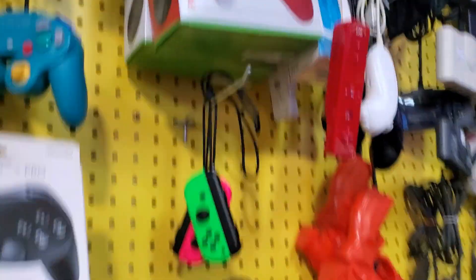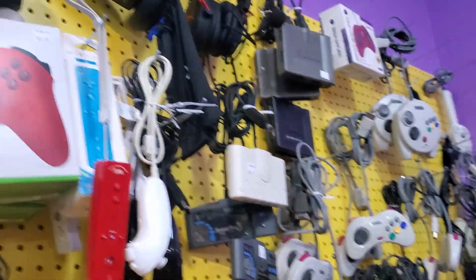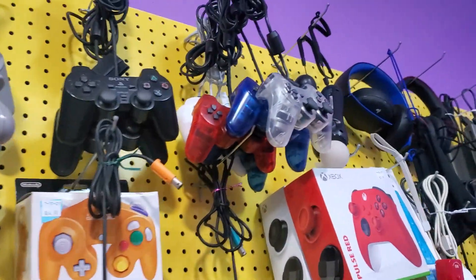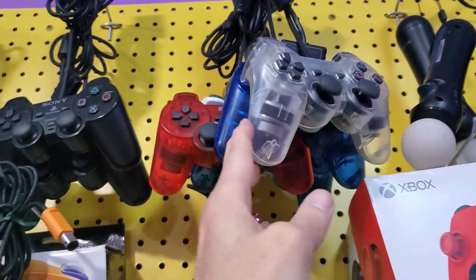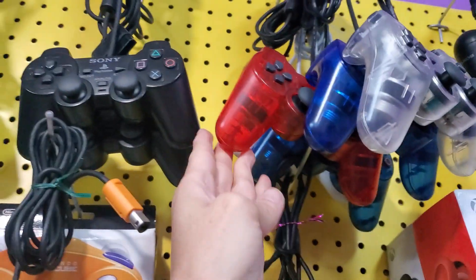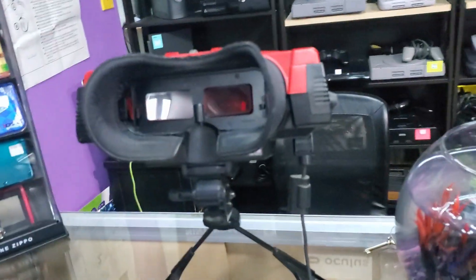We got Xbox Series X controllers up there, Pokémon plushies, just the usual stuff we typically have. Got a whole bunch of really cool first-party different-color PS2 controllers — got the clear, the blue, the red, the white, got the black ones over here too. All kinds of stuff.